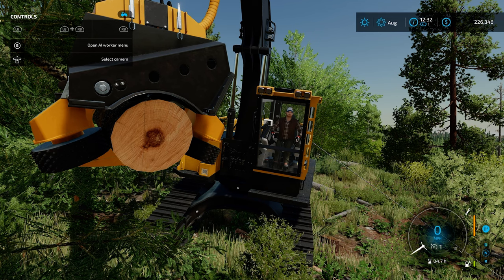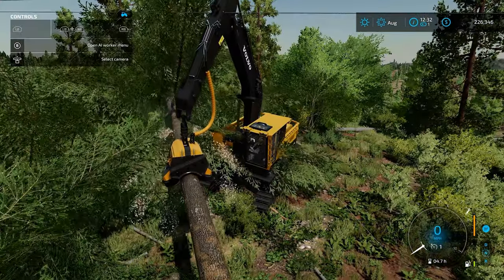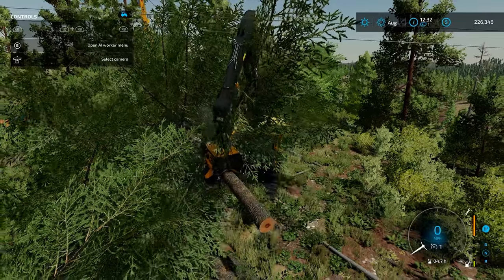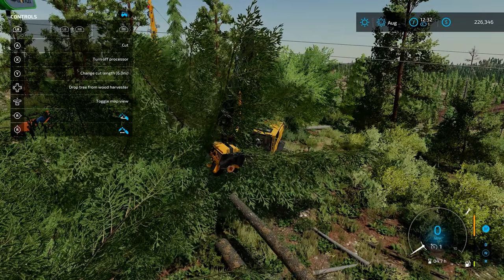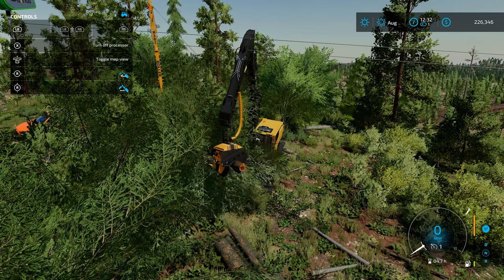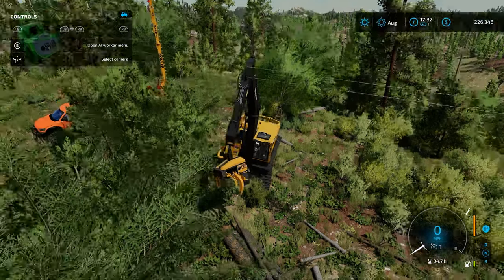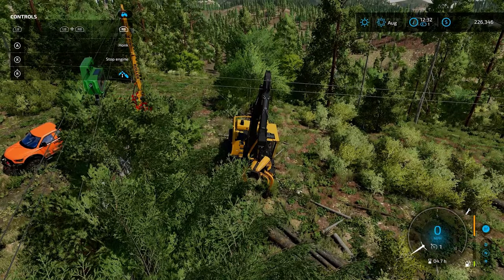Today we are looking at some tips and tricks for logging. We are going to only use a few mods but we are going to be on the Platinum DLC because there's nothing better for logging than the Platinum DLC when it comes to FS22. So let's get started cutting just to clear this tree off of my harvester — well, excavator really, but we've got it set up with the harvester head. This is probably the fastest way I have figured out to get logging done in FS22.